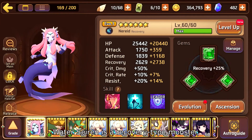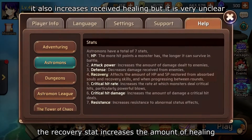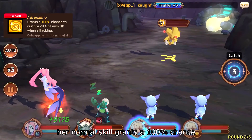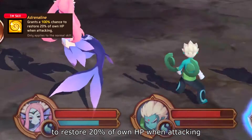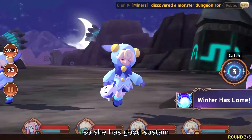Water 7 is a recovery type monster, so she has a high recovery base stat. The recovery stat increases the amount of healing that her active skill will do. Her normal skill grants a 100% chance to restore 20% of own HP when attacking, so she has good sustain.